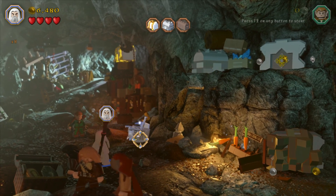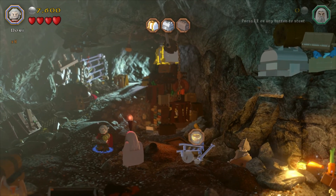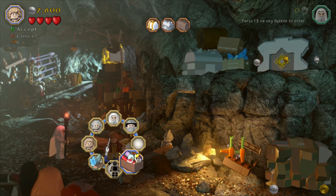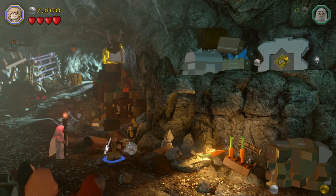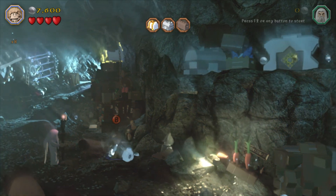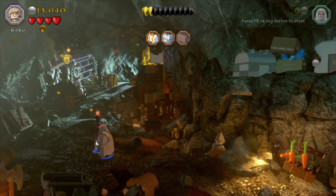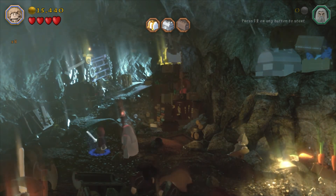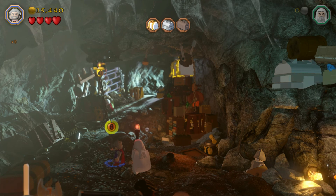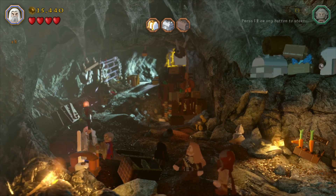First up there is a mithril silver doodad right in front of us, so grab that and then grab the ring to construct a hook. As always with Bilbo you've got to pick the ring manually — it's super annoying — but build that hook. Then flip to someone with the flail. Grab someone with the flail to yank that down and there is minikit number one. Hurrah!